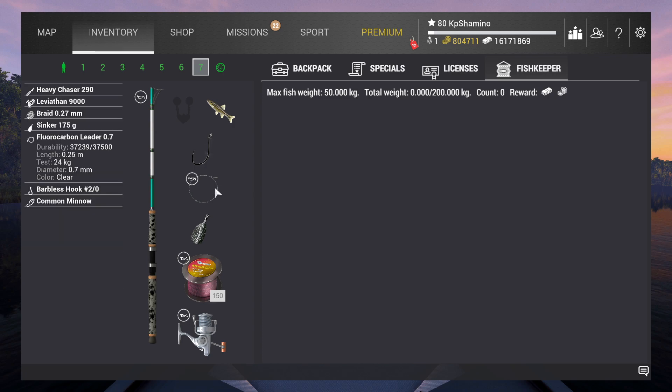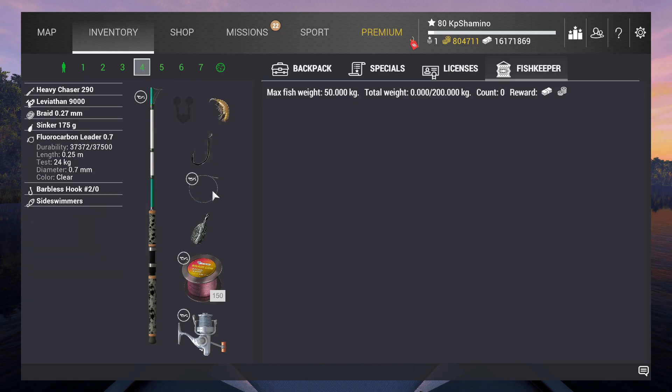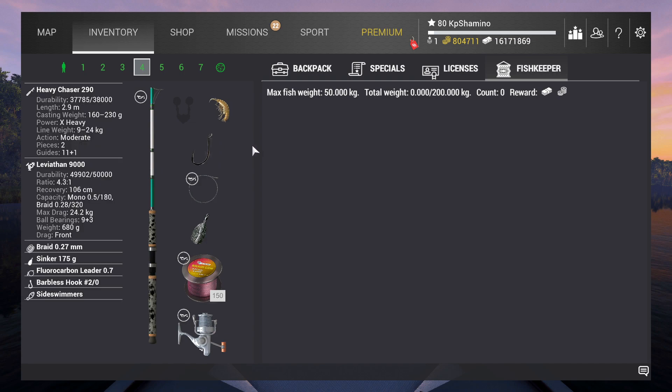I think only the Fluorocarbon is a little bit later, but of course you can go with a slightly lower test. I just needed this leader to keep the setup decent, otherwise I'm going to break my leader. I'm using the Heavy Chaser 290, the Levetian 9000, Braid 0.27, Sinker 175, then the Fluorocarbon leader 0.7. I'm using a Barbless Hook because if you're level 48, it's more experience — why would you not do it? And then of course the bait that I just showed you guys.